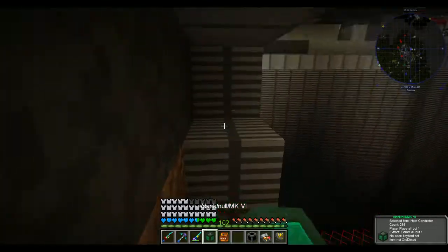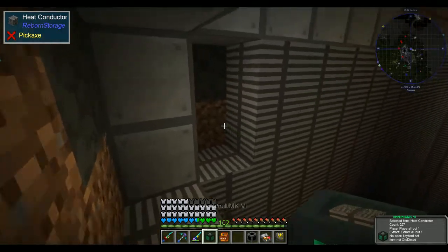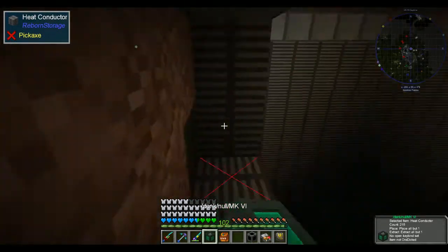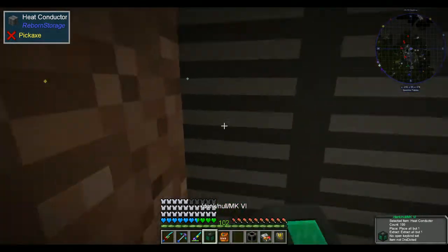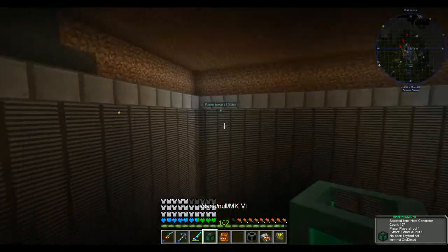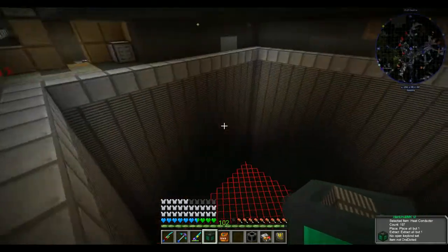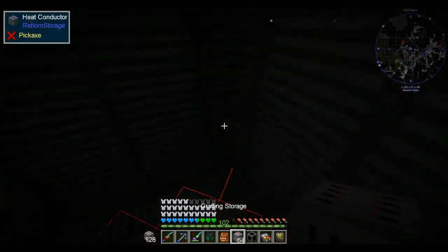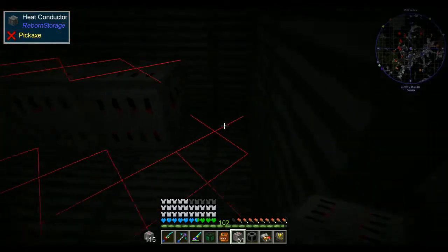We also have a mob farm we can set up, which should mean loot bags. And from loot bags we can get low tier coins. Let's put down these crafting storages.